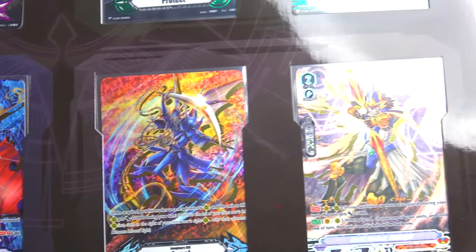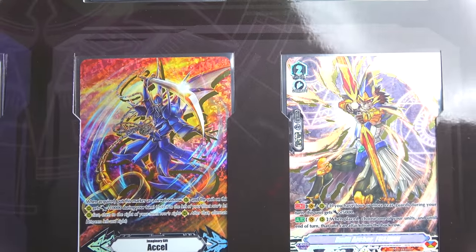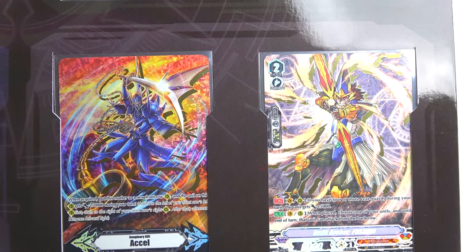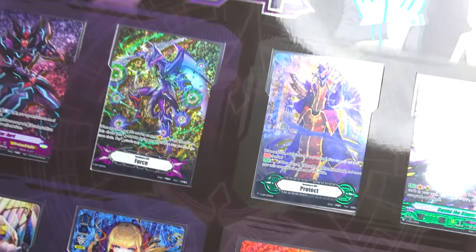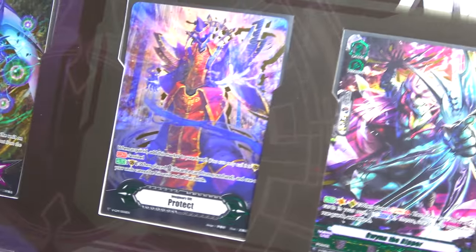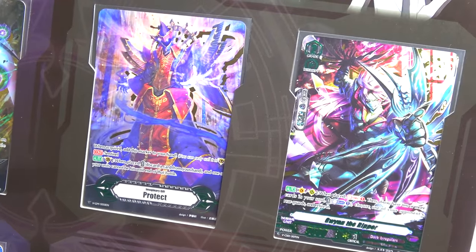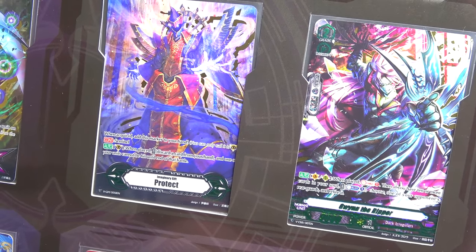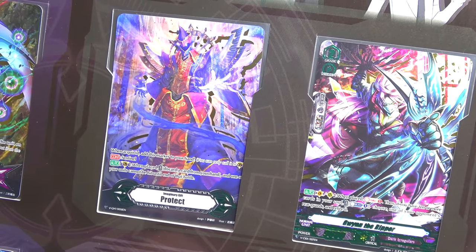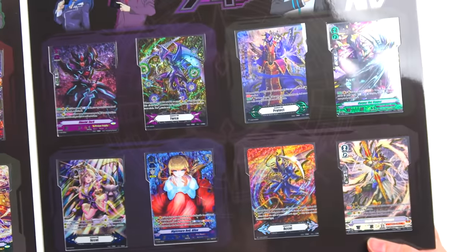Murakumo — I like Murakumo, it locks up the other clan which is really awesome. The gold detail makes it look really cool. Now Dark Irregulars — the camera stand is in the way, sorry. I'm not really liking Dark Irregulars at the moment; I played it the other day and actually decked out, which has never happened to me before. Hopefully some other cards come out for them.